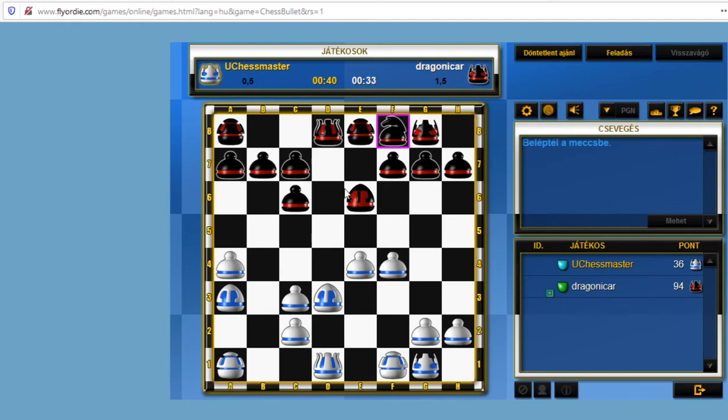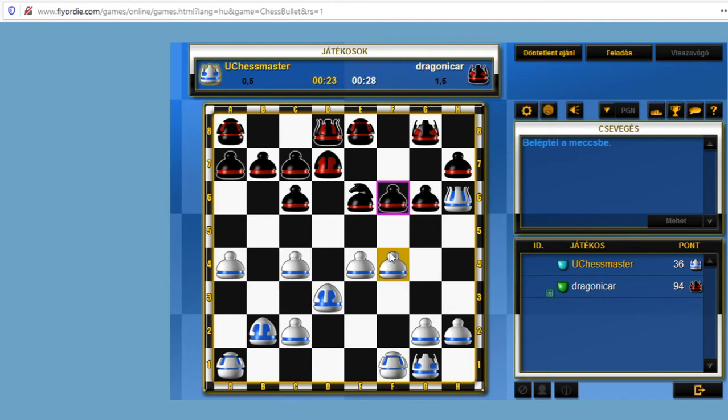Making some room for the bishop. Let's try queen to h5. Bishop to b2 — this is the threat. I'm trying to chase his knight away. My position here is better. Let's take with the bishop and I'm threatening checkmate. I will win here.